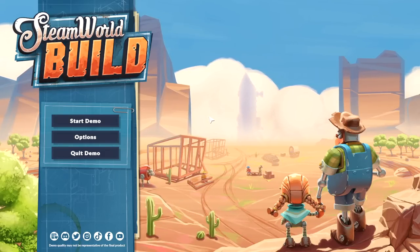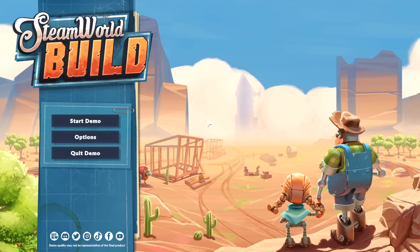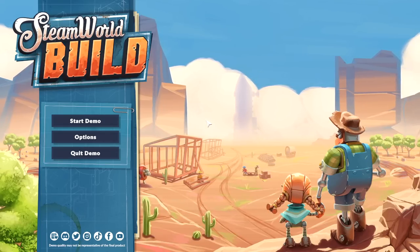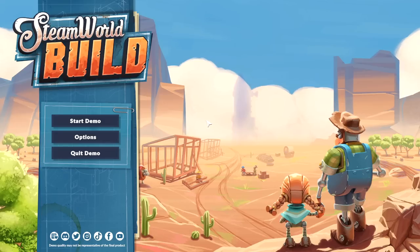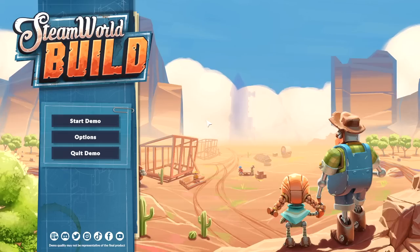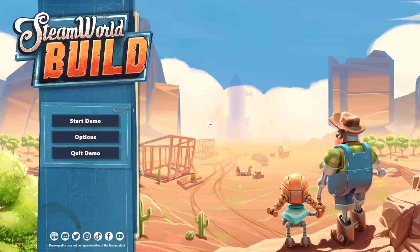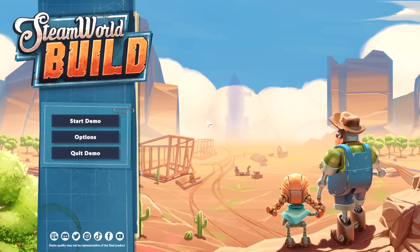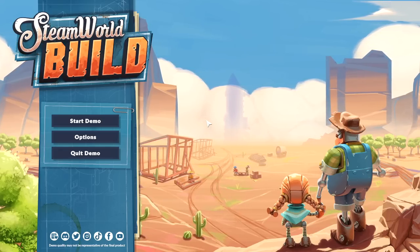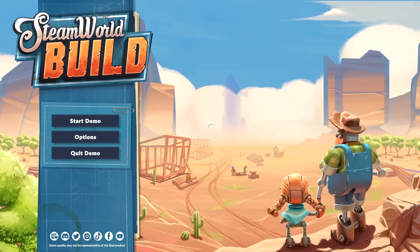Today in the world of indie games we're taking a look at a title called SteamWorld Build, the newest addition to the SteamWorld series of games. If you've never seen SteamWorld before, it's never really explained how the world got to be the way it is. All we know is that robots have taken over, they have familial structures and social strata, and they're put in various settings where you're usually mining resources from ancient caves and things like that.